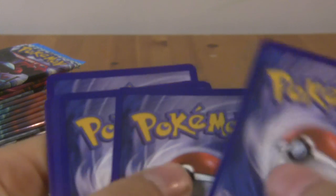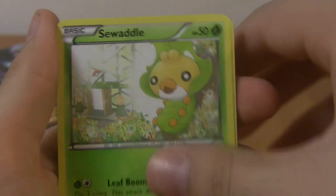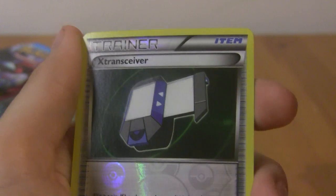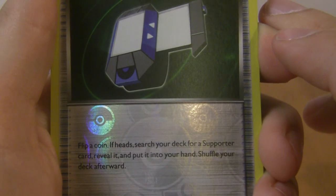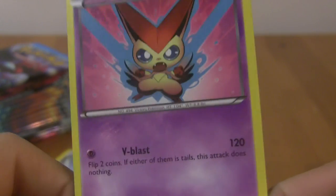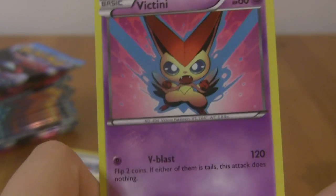Got a Kirin pack. Opened it up — another N! And another N! Cool. Minshao, Duosian, Sawol, Gullit, Frillish, Shelmet, Litwick, X-Transceiver. Flip a coin — if heads, search your deck for a supporter card, reveal it, and put it in your hand. You gotta get lucky, but that's cool. And then a rare Victini that knows V-Blast — 60 HP, interesting looking card. So I've got two N's so far. I'm hoping to get a bunch more out of this box.